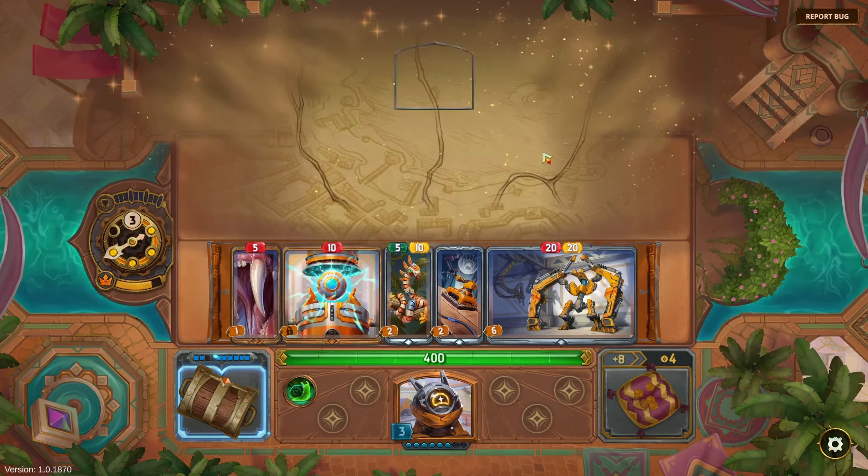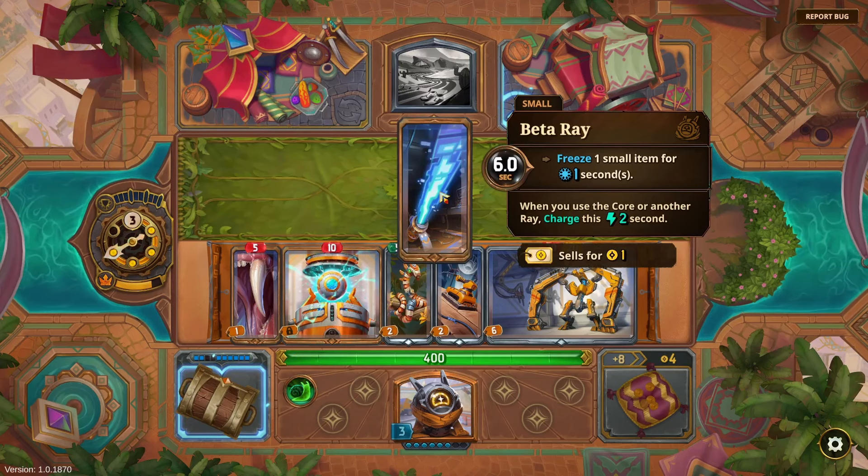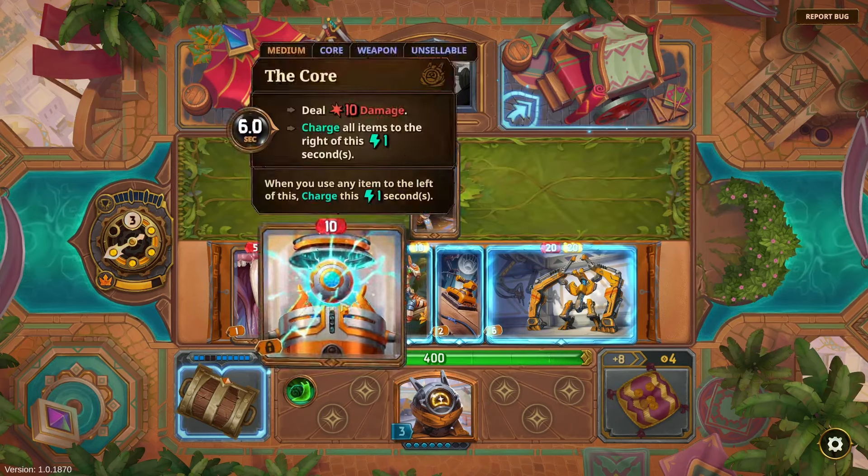Get a haste item — oh, interesting, this is considered a haste item because it has charge. 'Freeze one small item for one second. When you use the Core or another Ray, charge this for two seconds.' I think this is good.